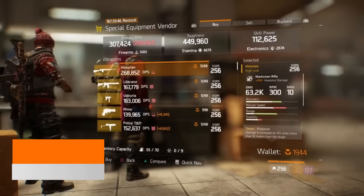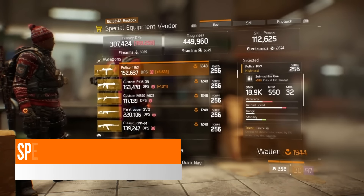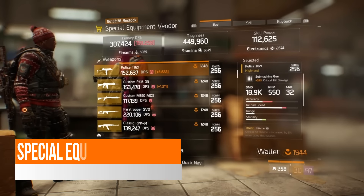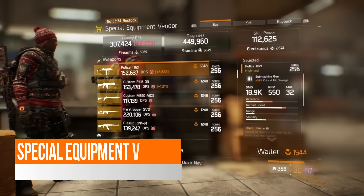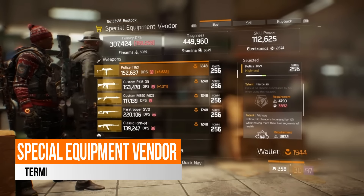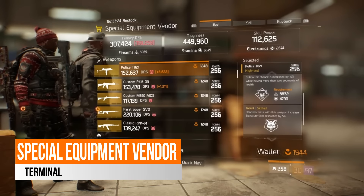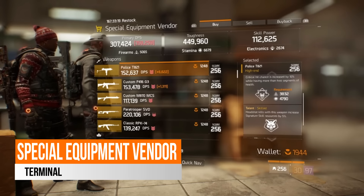In the special equipment vendor in the terminal this week, there are actually a few decent items. First you have the Police 2821 with a base damage of 18.9k, based on 5065 firearms and 35% critical hit damage. It is rolled with fierce which unfortunately requires a high electronics requirement, but it comes with vicious and skilled — headshot kills with this weapon increases the signature skill resource.